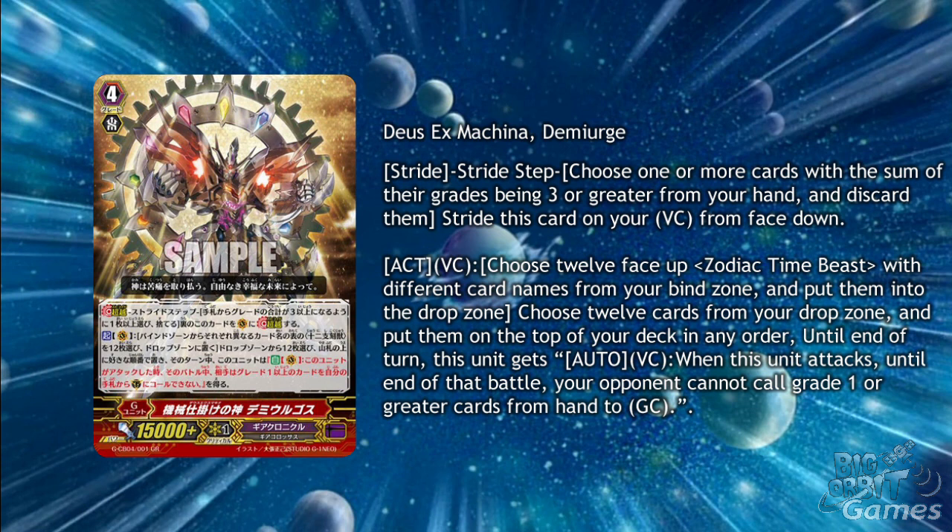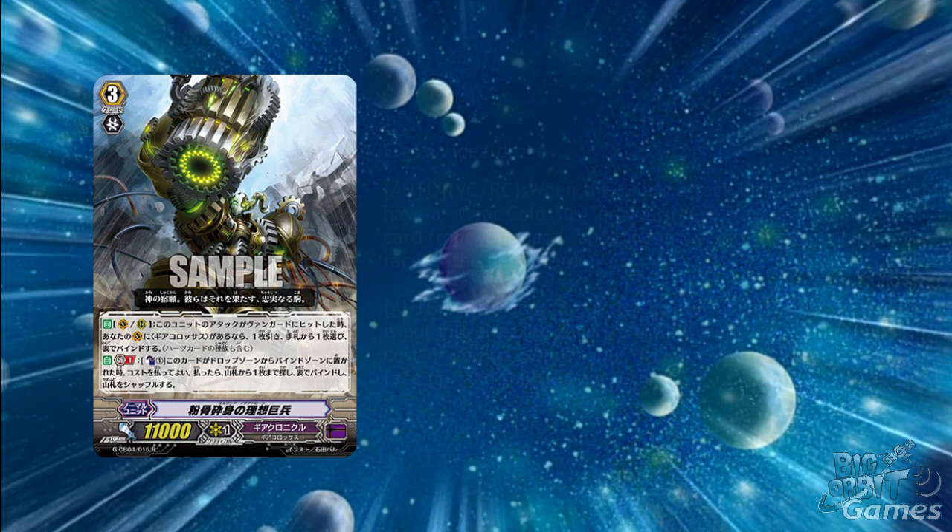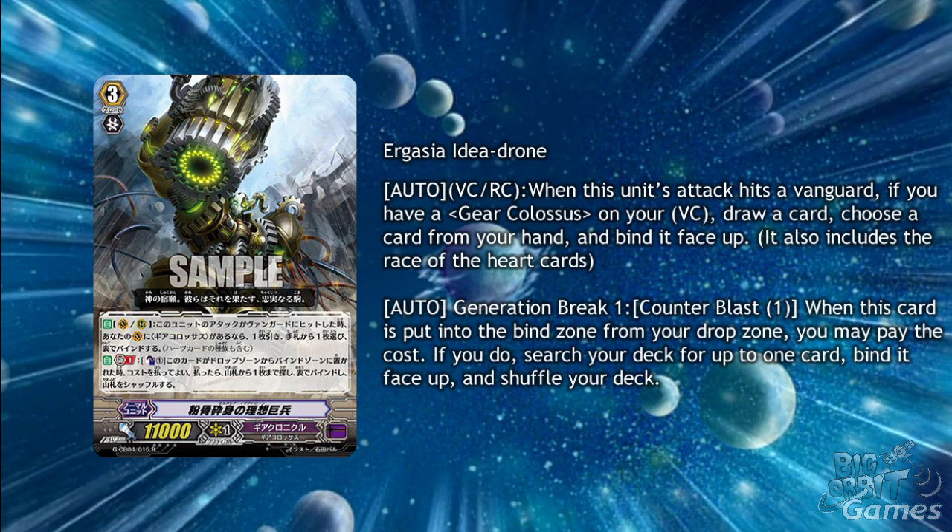To show what kind of cards work with this, we have the gear colossi. A new grade 3 gear colossus is Rogossia Idea Drone. On vanguard circle and rear-guard circle, when this unit's attack hits a vanguard, if you have a gear colossus on your vanguard circle, draw a card and choose a card from your hand and bind it face up. It also includes the race of the heart card, so if you have a stride but your heart is a gear colossus, it still works.